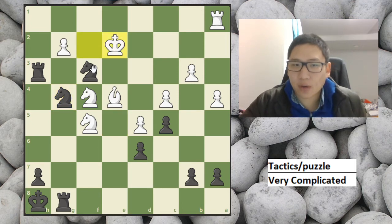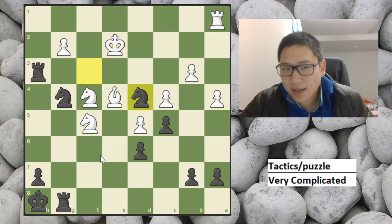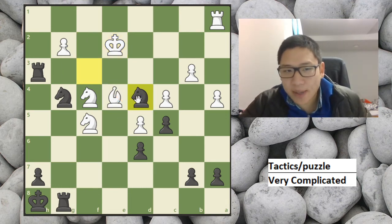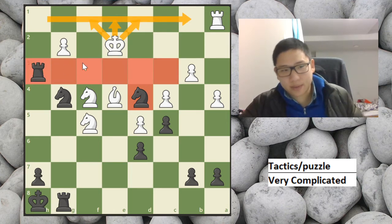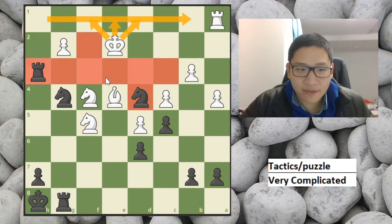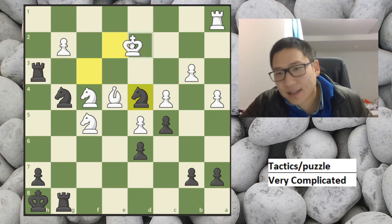And what's the point of forcing the king to go to e2? Now we can give a check and one of our pieces is in safety. He cannot go to the back rank, and he cannot go to the third row because our rook is there, and he cannot go to f2 because our knight is there. So he is kind of forced to go here.